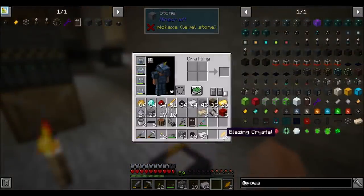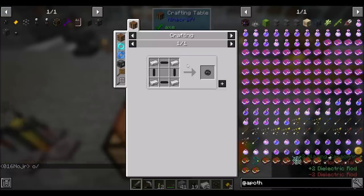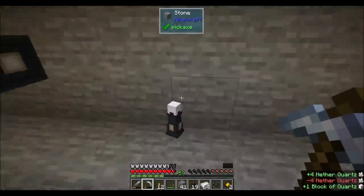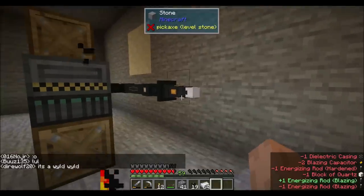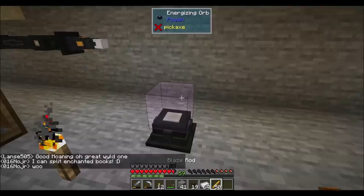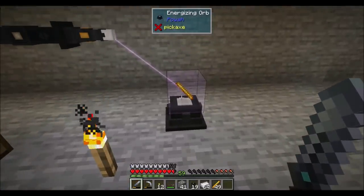Two more blazing crystals is what we need. Blazing capacitor now - that should get me this dude. I need to get this and another one of these dielectric casings, which I can easily convert horizontal to vertical. I just need another quartz block. I'm being told that we can have multiple of these - wild! He's a little bit slow to fill up, but not terrible. So now how fast are you to charge that dude? Hopefully pretty quick. Shouldn't take that much longer now - and remember, we can have more of these.